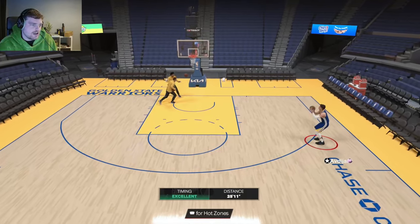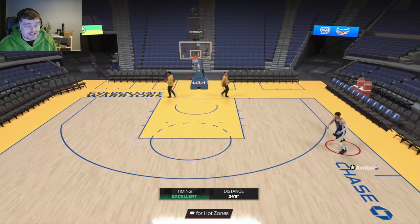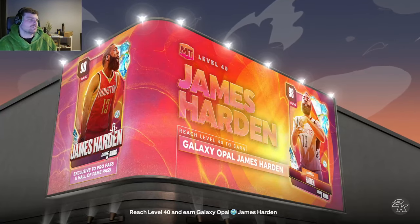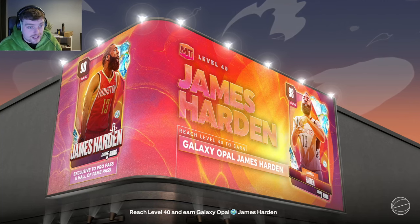Whoever my power forward was, if they were like a pure lock, I would put them on the point guard, and then I would be able to switch everything. That's what Denny allows you to do. Because this is the best Denny has ever shot on my team — the release that Denny Avdia has is ridiculously good. You're not going to find better than this guy at what he does in the game.